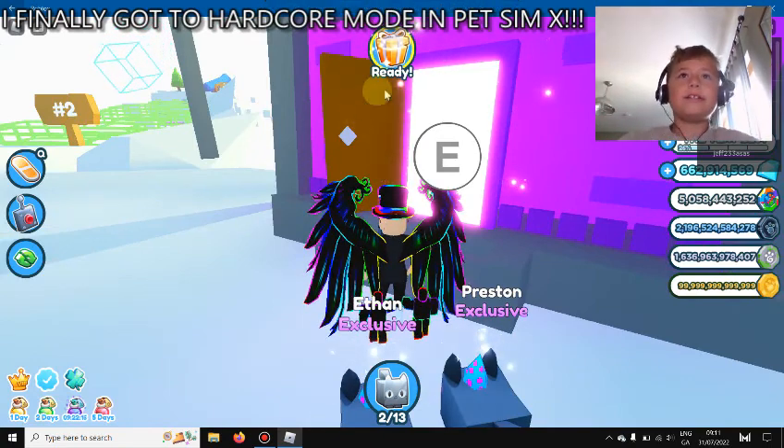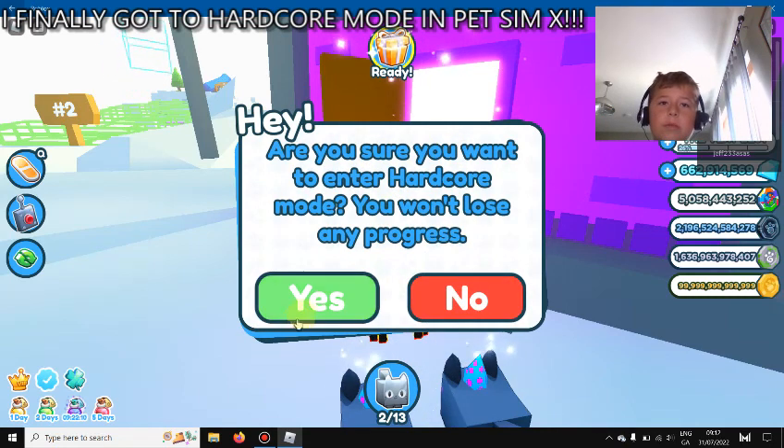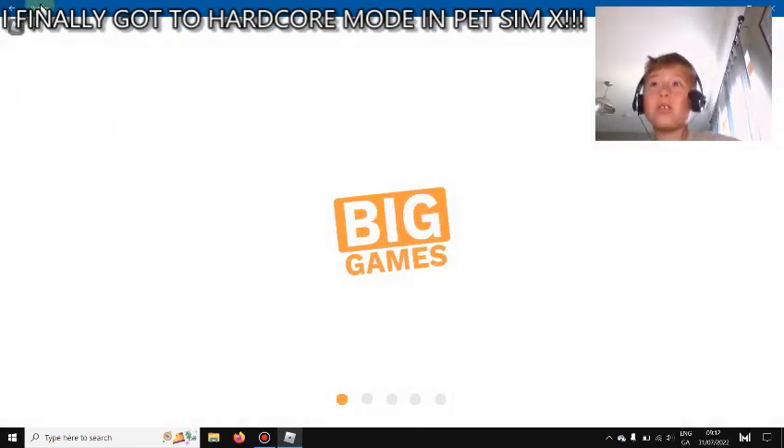So let's get into it. It asks: are you sure you want to enter hardcore mode? You won't lose any progress. Yes, let's get into hardcore mode. Hardcore mode is actually a bit hard, so let's go in. The best place to grind the 72 mastery thing is the volcano area.